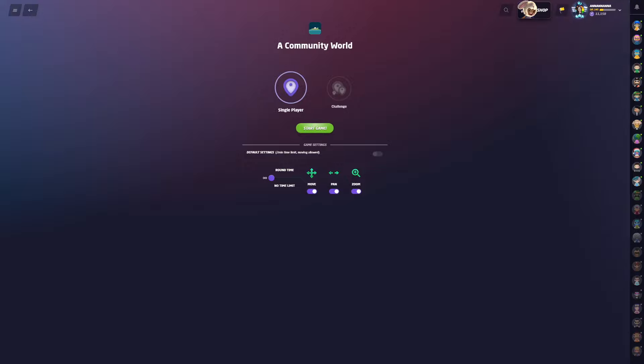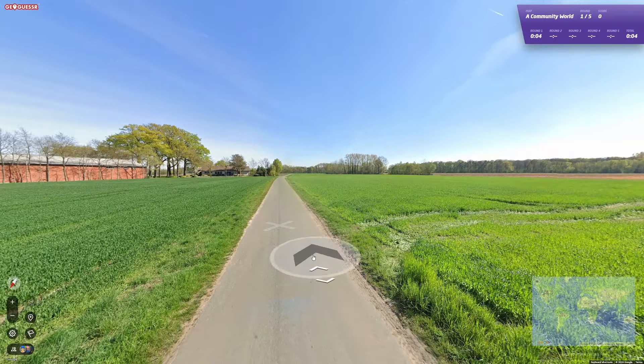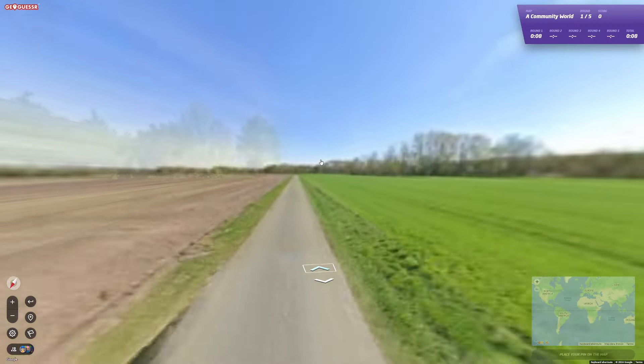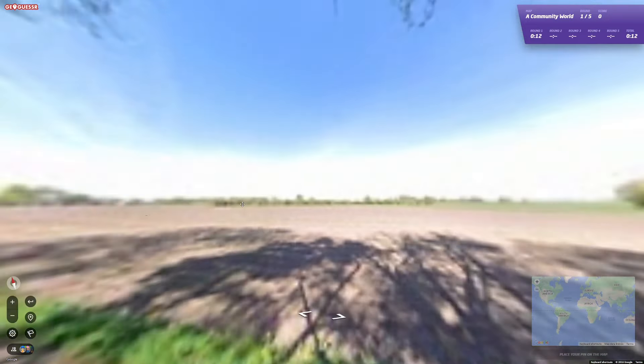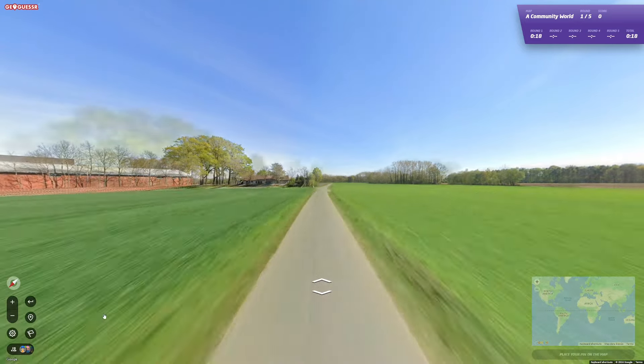I want to explain a few things about fast movement in Geoguessr that you might not know. If you go into a Geoguessr round and you click the arrow and you hold space, you start teleporting around like this. It doesn't look all that fast on this particular mode, but it's about two or three times faster than clicking normally.